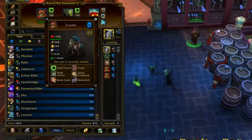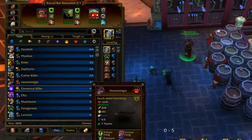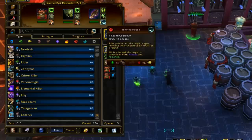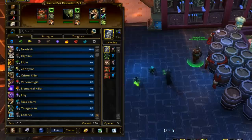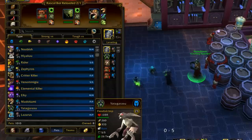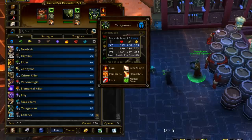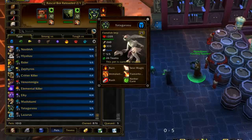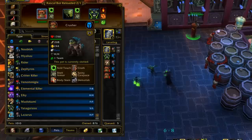All Crusher breeds are tier 1, unlike other pets where only certain breeds qualify. For example, Arctic Hare — only the SS breed is tier 1. Death Adder Hatchling — only the SS breed is tier 1. Emperor Crab — only the Power Power breed is tier 1. The Fiendish Imp — only the SS breed is tier 1 because it really needs that high speed; the Power Speed breed is only tier 2. But you don't have to worry about that with Crusher.